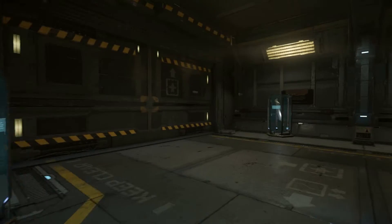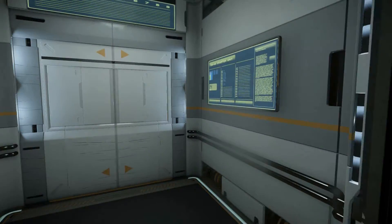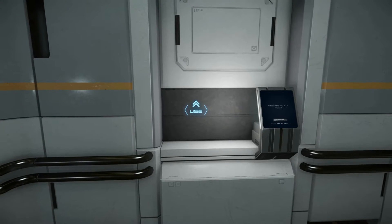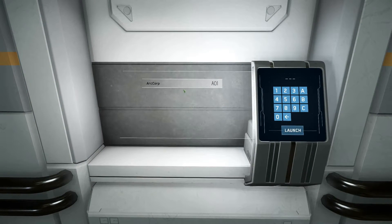I quite like the stark contrast - we've got the rough and ready basic hangar here, and the nice shiny elevator in here. To actually access the module, we need to use this console. ArcCorp - that's the social module. Well, that's the name of the planet that we're going to.